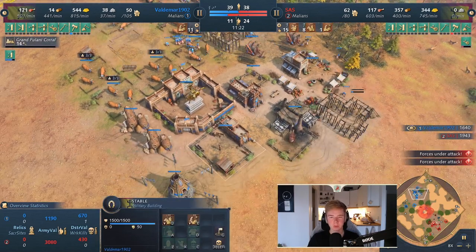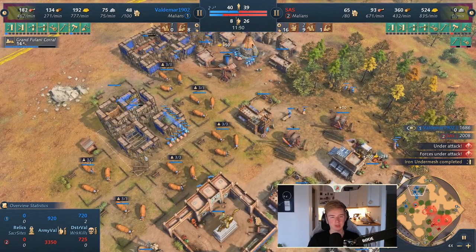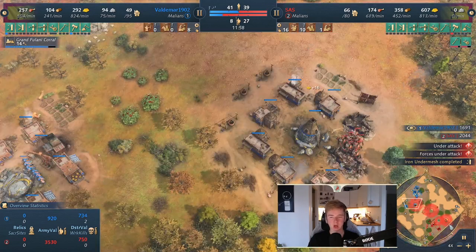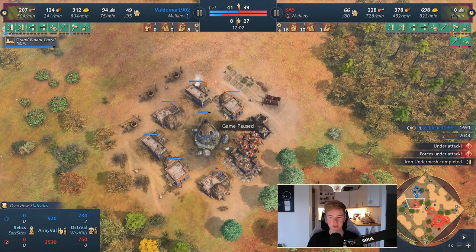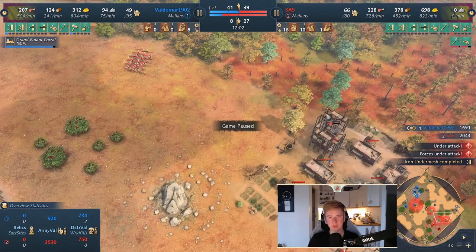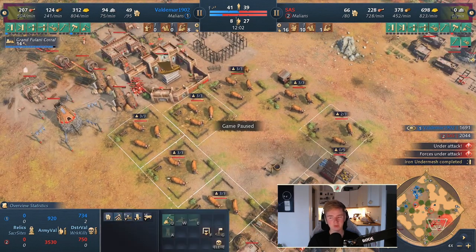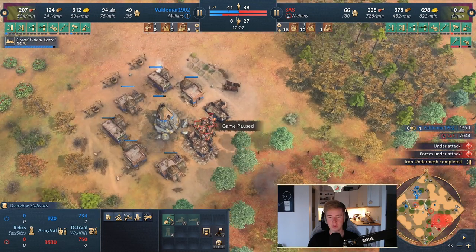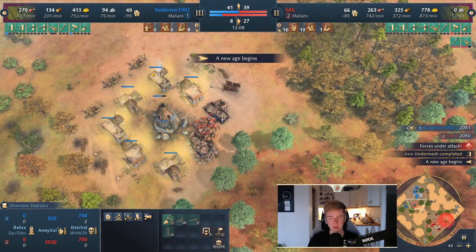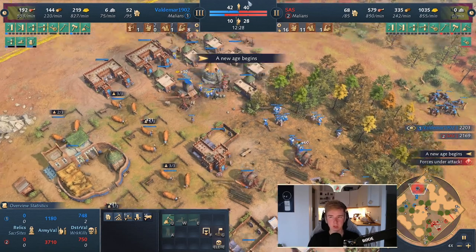We're going to go for some upgrades and some different production buildings, so when we go to Castle Age we can instantly make a lot of army — because now he has outnumbered us and it's difficult to do a lot. What we could have done is continue making units in Feudal and kept up the pressure. But because of his spawn with all of his resources in the back, it's really difficult to do a lot of aggro. So we decide instead to go for our own Castle Age to get better units on a power spike, and then from there go with better units and kill him.